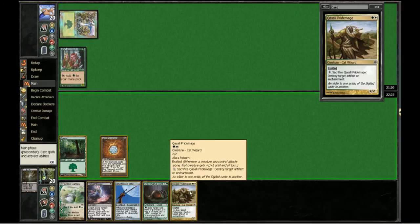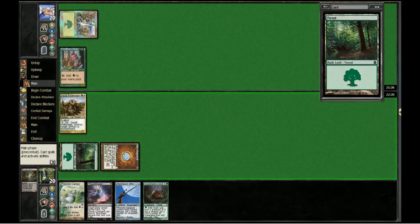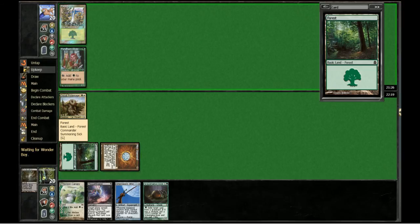Alright, here we are at the 45-second mark. This is where we set up. Our opponent is playing Gaea's Cradles — we know that. Combos are notorious for randomly catching you off guard. What our opponent could have done, and what would have been entirely painful, was to just lead off with Glimpse of Nature, Heritage Druid, play another thing, and start going off and win.